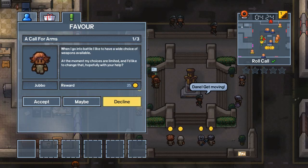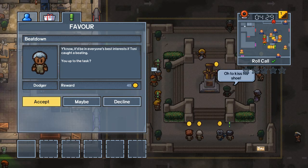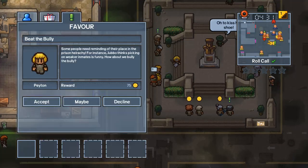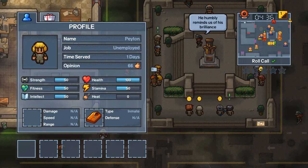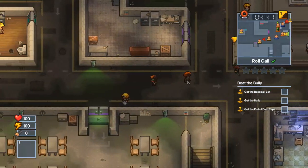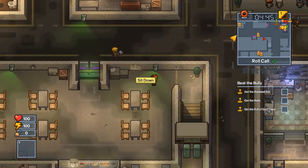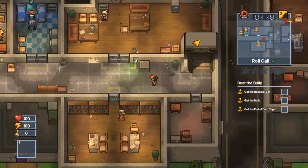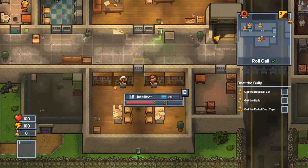I'll beat up Dangerfully — no, I'm not going to do that, that requires a lot of crafting. I'll beat up Tony as well to keep my stats up. I need 70 intellect, that's right — so I might as well take the beat the bully quest because I'm going to be making a grappling hook. That's all you need to escape this prison — just a grappling hook.